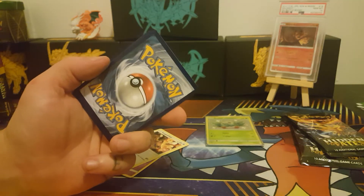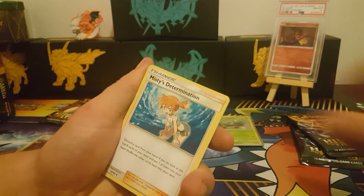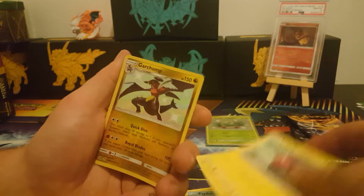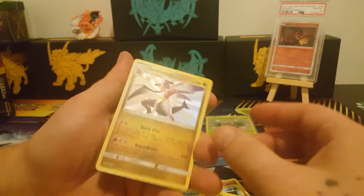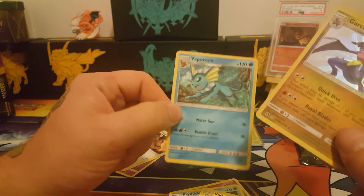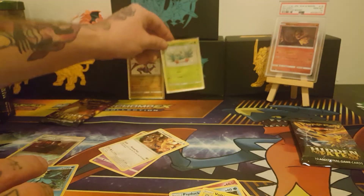Four to the front. Can I get a Shiny? Let's see — Fire Energy, Misty's Determination, Scyther, Jynx, Clefairy, Psyduck, Magikarp, Staryu, Voltorb — I got a Shiny Garchomp! Check that out. That's awesome. So we have a Shiny Garchomp. Two packs in a row with a Shiny, and our rare is a Holo Vaporeon. Check that out, guys. We'll get the Shiny sleeved up. Vaporeon can sit with the rest of the rares.